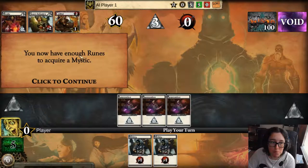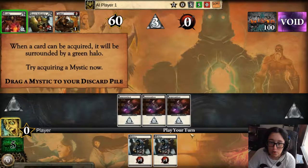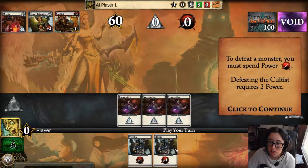So I'm going to grab this. When you acquire a card, it goes to your discard pile and will be available to you the next time you go through your deck. When a card can be acquired, it will be surrounded by a green halo. Try acquiring a mystic now. I bring this to my discard pile, which is down here.